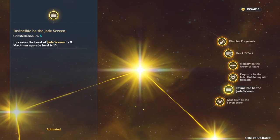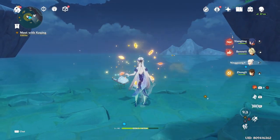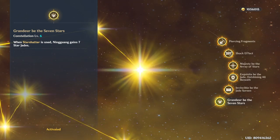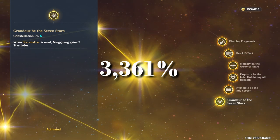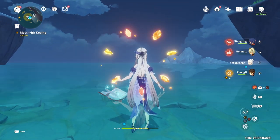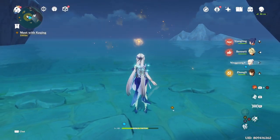C5 increases the talent level of her elemental skill, and C6 is where Ningguang becomes an absolute beast — after using her elemental burst, she spawns 7 Star Jades behind her. At burst talent level 11 with C6, firing the burst then immediately doing a charged attack with 7 Star Jades deals roughly 3,361% damage, which is an insane number. Importantly, you cannot carry extra Star Jades by doing more normal attacks after the burst — so always go straight into a charged attack right after her burst for maximum DPS.